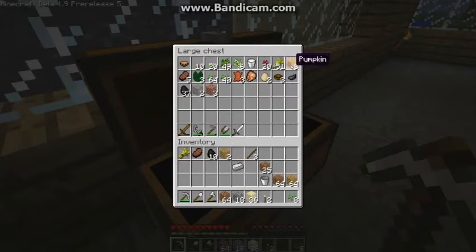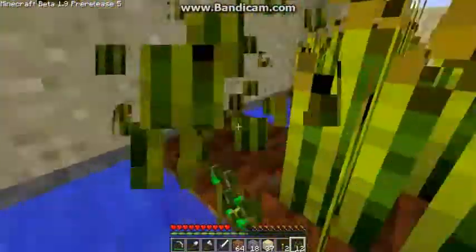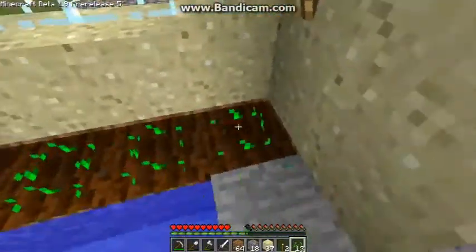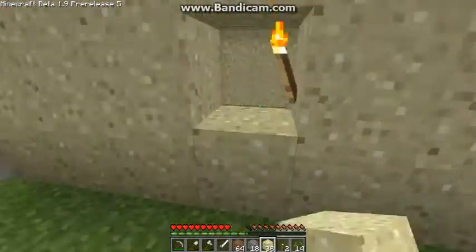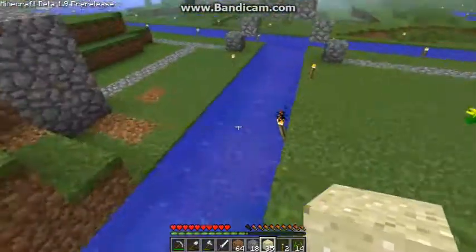I'm going to start a pumpkin farm too — I'll craft some of those seeds. I have some more iron I need to smelt, and my tools here. I have a wheat farm — I'll go ahead and harvest all this stuff. Maybe I'll expand this a little bit and put in some pistons which release water so I can automatically harvest everything. I also have a lava thing here in case I want to throw away items, and I was going to extend my little canal through this mountain.